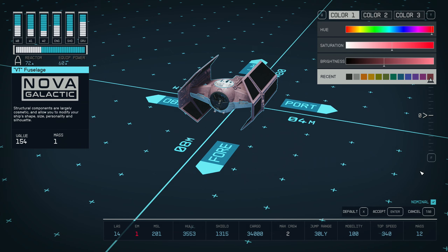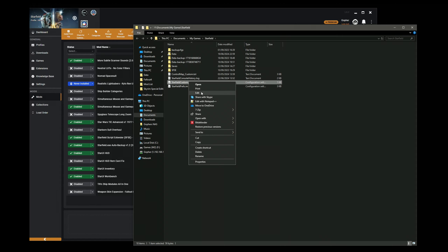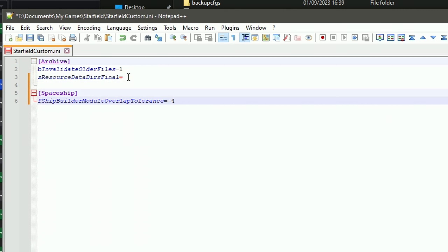You will need to add a line to your starfieldcustom.ini file, and add the line fshipbuilder module overlap tolerance equals minus 4, into a section marked spaceship. Otherwise, you're going to have trouble adding some of the smaller items, like the laser weapons.